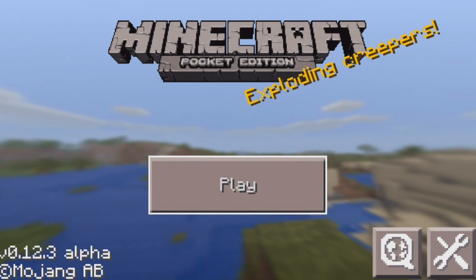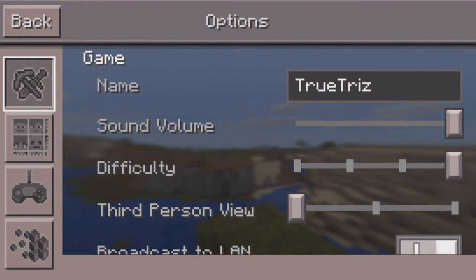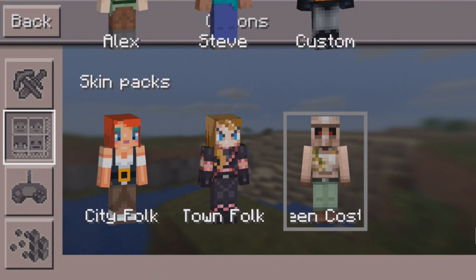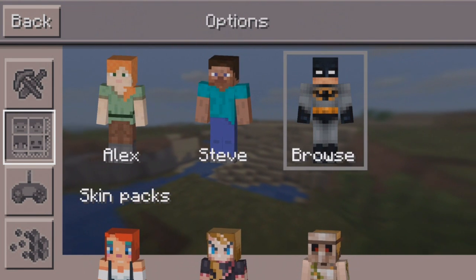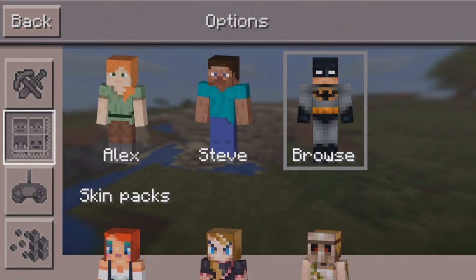You guys can go ahead and download it. There's really not much to the update, but I think the coolest part is there's a new skin pack. If you don't know, you can actually customize your skin nowadays, and this is a Halloween costume skin pack. My personal skin right now is the Batman one.